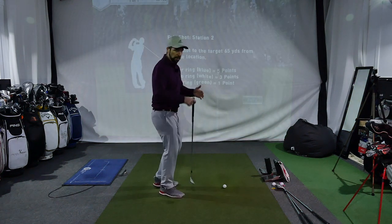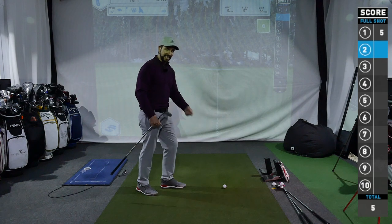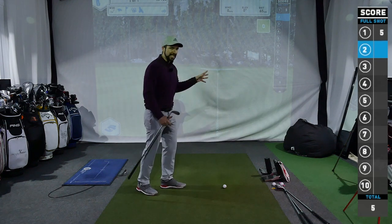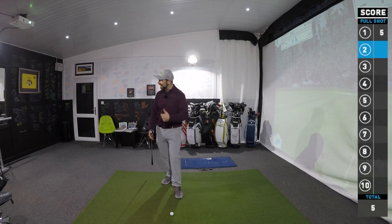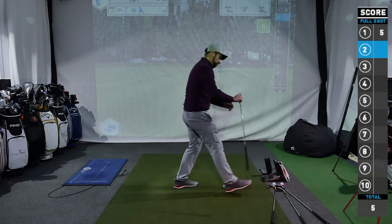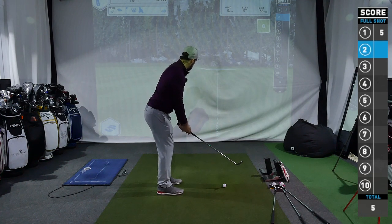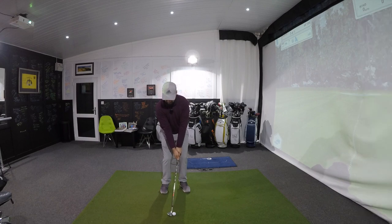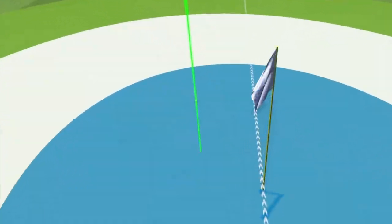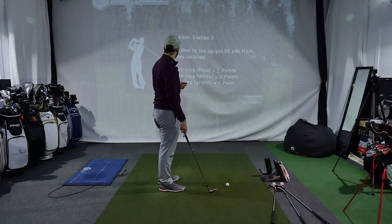Next up is 65 yards. The way I've structured this is jumping around - the whole point is so I can score myself and I'm not just hitting the same shot after the same shot. There is a time for block practice, but testing how good I really am with my wedges is not the place for it. So, 65 yards - I'm going to go lob wedge, and 65 yards is pretty much half a swing here. I almost feel like I pulled that a bit... oh yeah, just slightly. That wasn't my best swing but five points again - that's what I need to be doing.